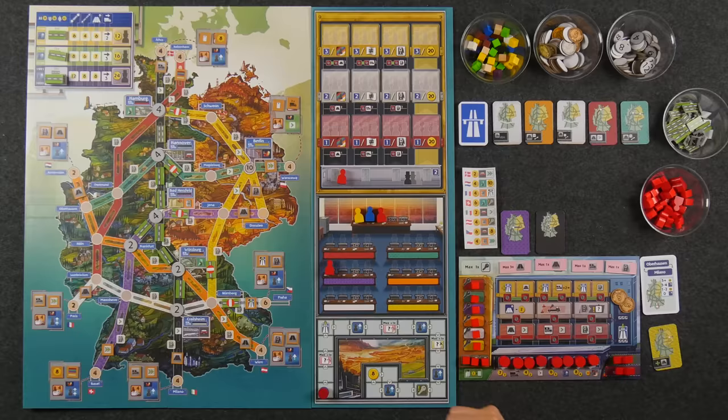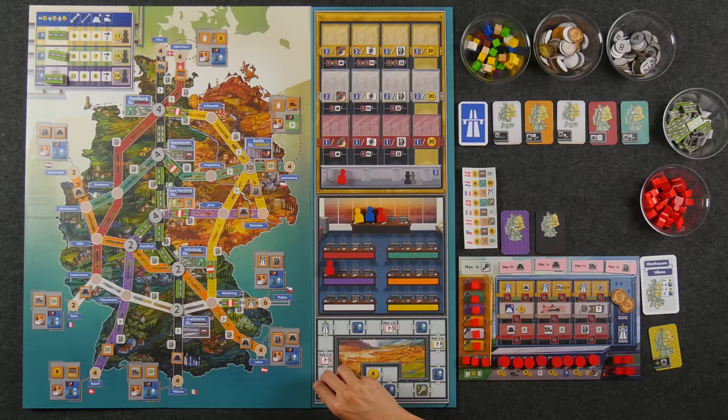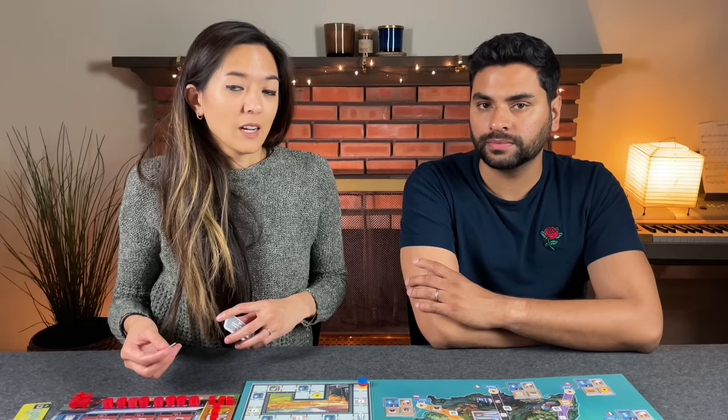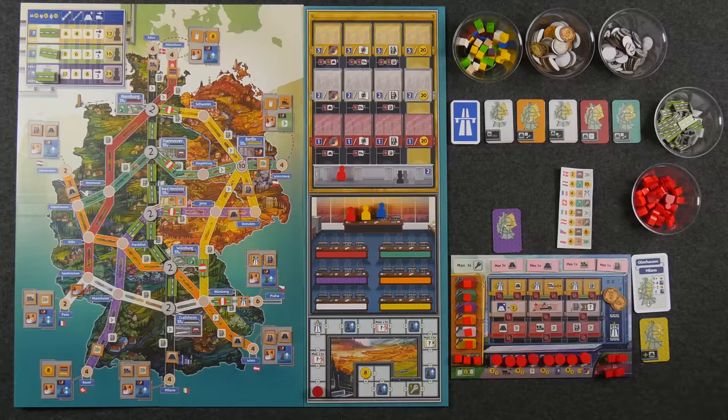Anytime you build a link on top of one of the imprinted bonuses on the board, you get to take the bonus immediately. These are going to be things like moving up on the development track. When you move up on this track and land on a bonus, you get to take it immediately — things like promoting your workers, which is one of the most important actions of the game, and upgrading your action spots. There are also areas of the board with bonus tiles — if you build a section there, you take the tile into your possession. Every turn, you can spend at most one of these tiles to take the action listed, making it essentially an extra action.